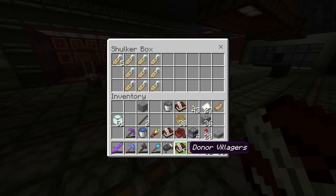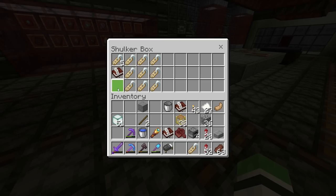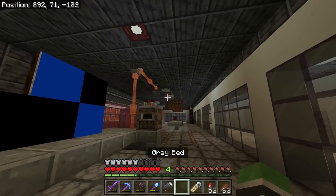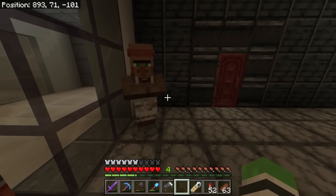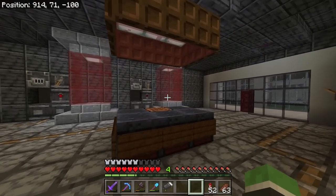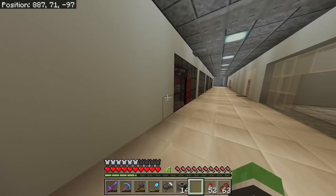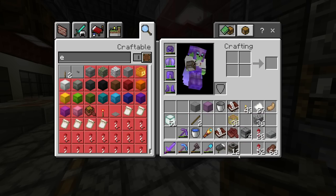I'll go ahead and name you. I had an anvil in here, recently built, and I think I only used it four or five times — and naming name tags broke it. I think anvils should only take damage when you are repairing armor, not naming. Four or five name tags and the anvil broke — that's kind of silly. He's going to be Dr. Mason Parker. I would love to see this place with RTX on, but I sadly can't — we're just going to have to wait.